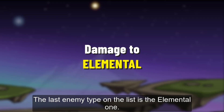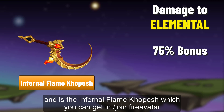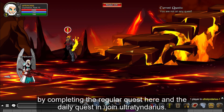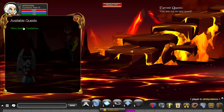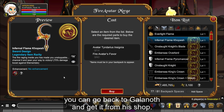The last enemy type on the list is the Elemental one. As with undead enemies, the best item for killing Elementals also has 75% bonus damage — it is the Infernal Flame Copesh. You can get it in Joint Fire Avatar by completing the regular quest there and the daily quest in Joint Altered Darius. Once you have collected all the items, you can go back to Galvanot and get it from his shop.